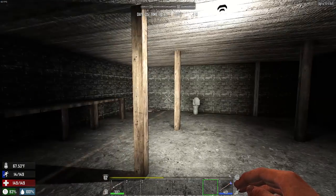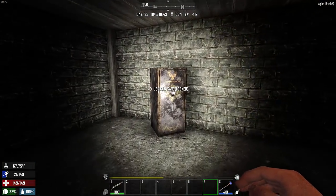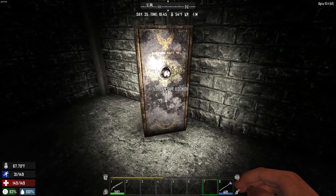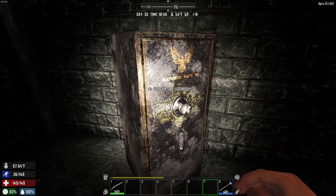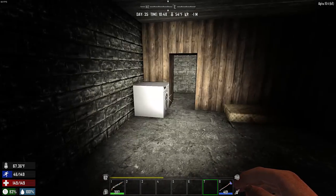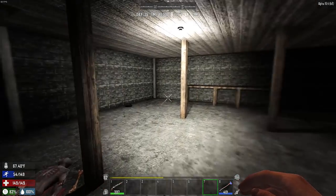I'm in the basement right now. The first thing is to make sure you loot the house real good. Usually in these basements there's a gun safe, and you're going to take some time to get in here. Because there's no lockpick in the game, unfortunately, you can't just sit here and pick it — you've got to find some sort of axe, pickaxe, drill, or something to get in there. It's going to take a while, but make sure you clear the house out.